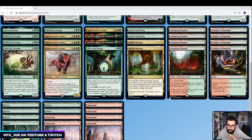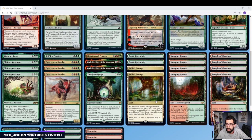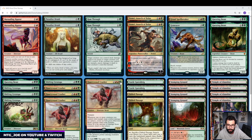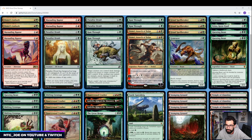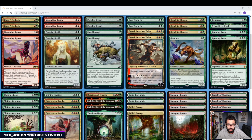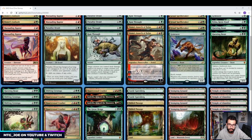Mana base is pretty simple. We've got a couple of Castles as another way to accelerate our mana. A couple of Fabled Passages just because we are trying to hit red-red and green-green-green. The biggest way I lose even in Historic Gruul is to my mana base, so not having buddy lands hurts. We're going Temples — we don't have plays on one, which is fine if a Temple comes in on one. Then some Forests and Mountains.